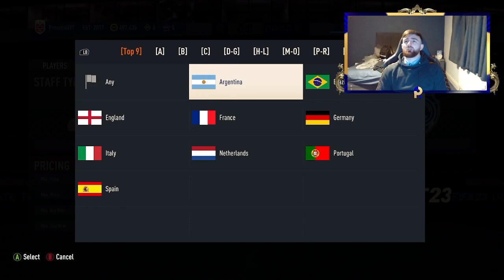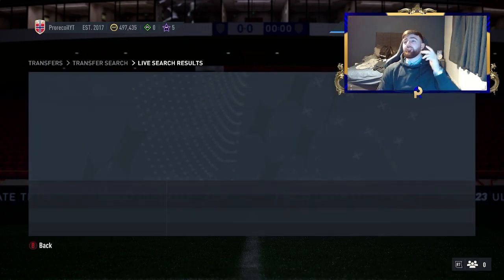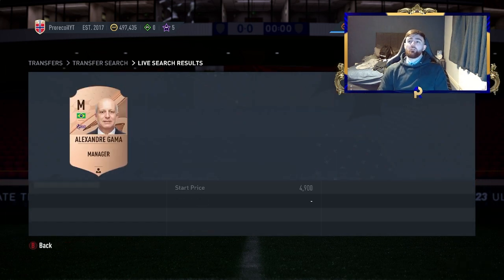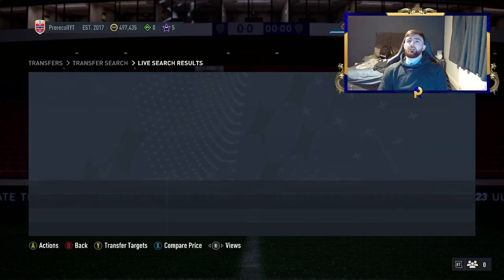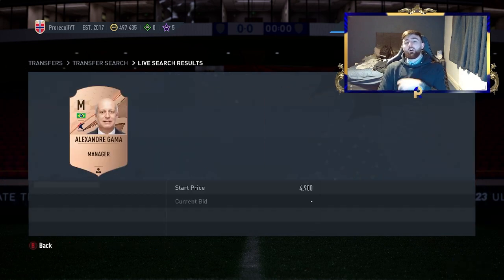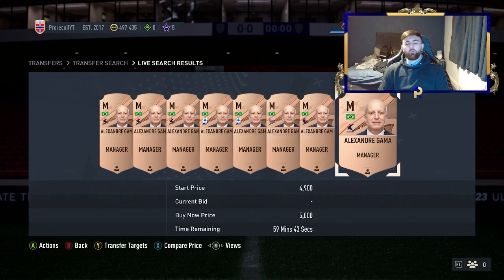Dallot gets outbid a little bit quicker, so you might want to go up to 1k on him since he's worth a bit more. Another thing to play around with when you have spare time is the Brazil manager filter. If you can pick up anything at 4.6k and below, you're looking at around 150–200 coins profit. It's easy — just sit on Compare Price, nothing can be above 5k, and anything at 4.6k or below is profit.